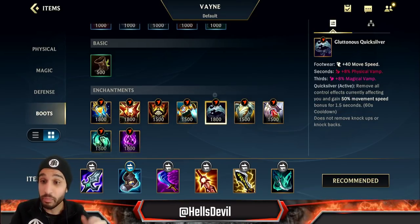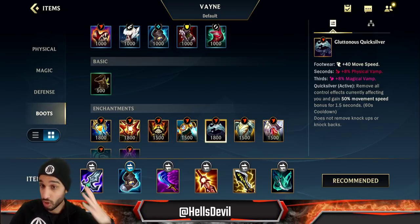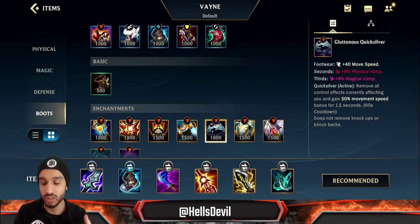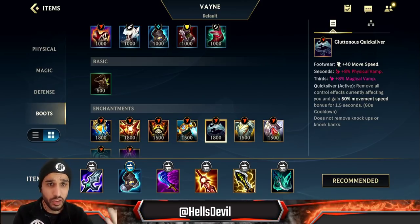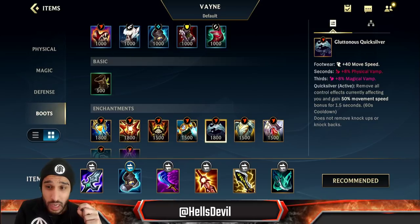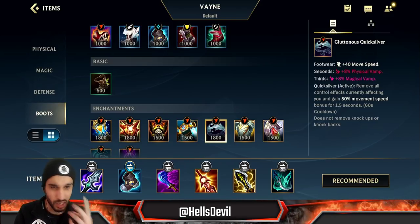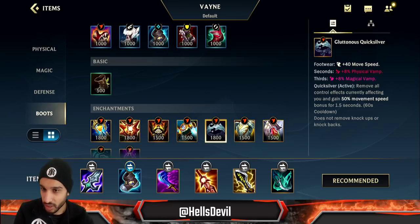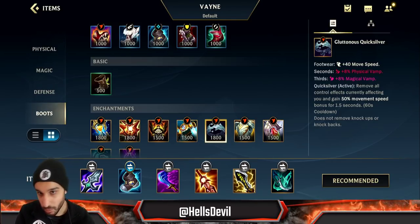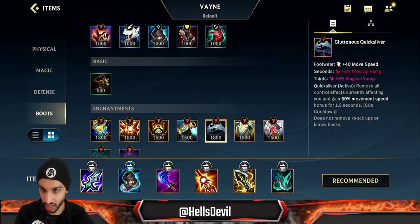Quicksilver enchant is one of my favorites. CC is really annoying against Vayne so QSS is very important. If you've never gone for it before, you need to get used to it — you have to immediately use it when you get stunned or rooted, because if you wait the stun will already be halfway done. For example, if Veigar throws down his wall, you can run into the wall and immediately click Quicksilver and escape easily.